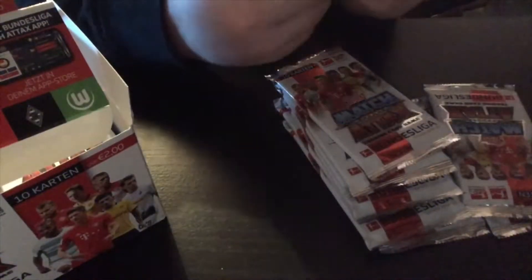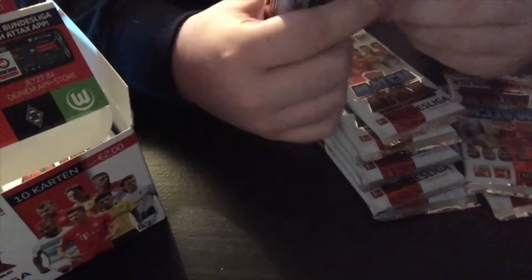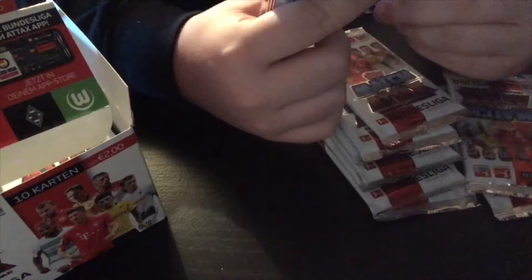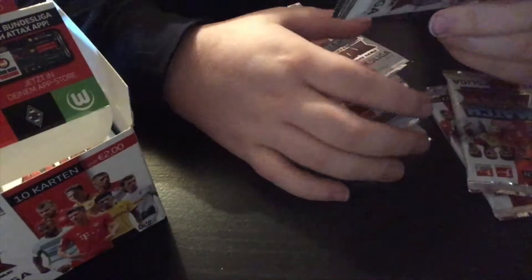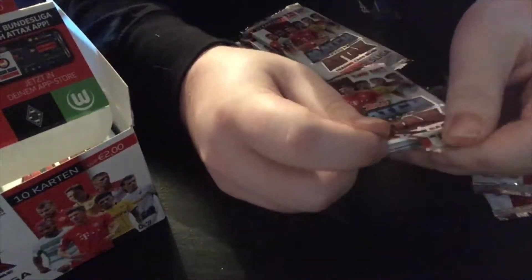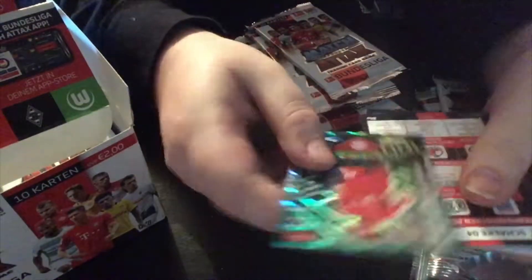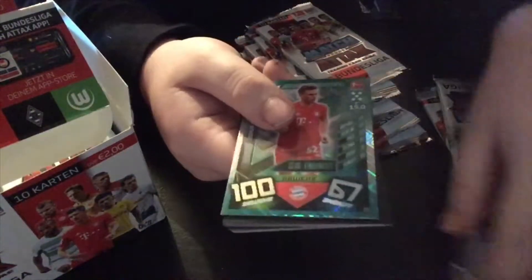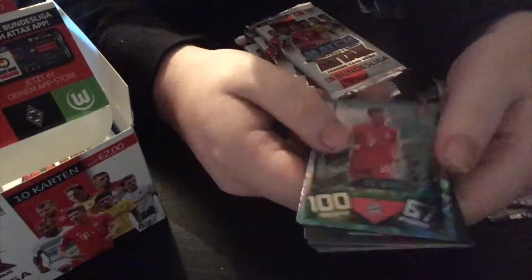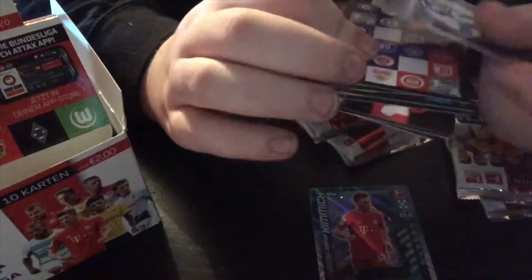The odds are: star players 1 in 2 packs, so you're not even guaranteed 1 in a 1-pound pack. Club cartons 1 in 2, match winners 1 in 2.6, 100 clubs 1 in 8.5. Off-camera I pulled Sommer 100 club and Janus Sancho. The only one I need now is Kimmich 100 club — good start for the video, 1st pack 100 club. We need a Pulsum from Leipzig, so hopefully we're still guaranteed one in the box.